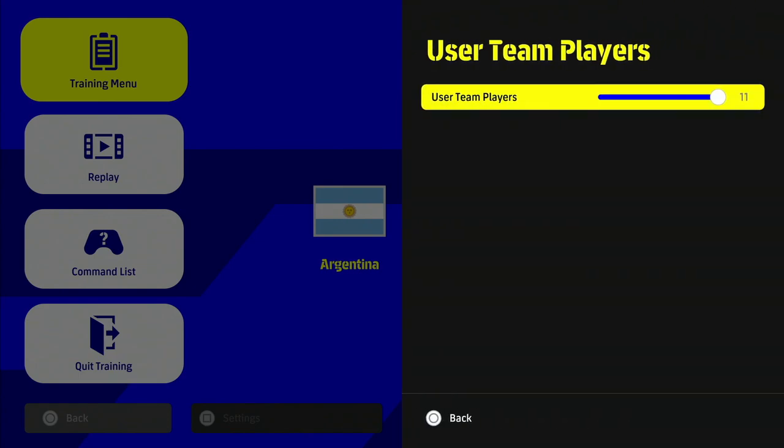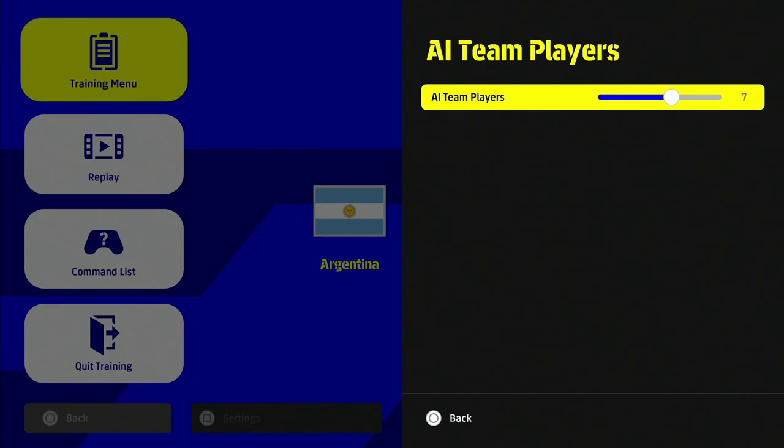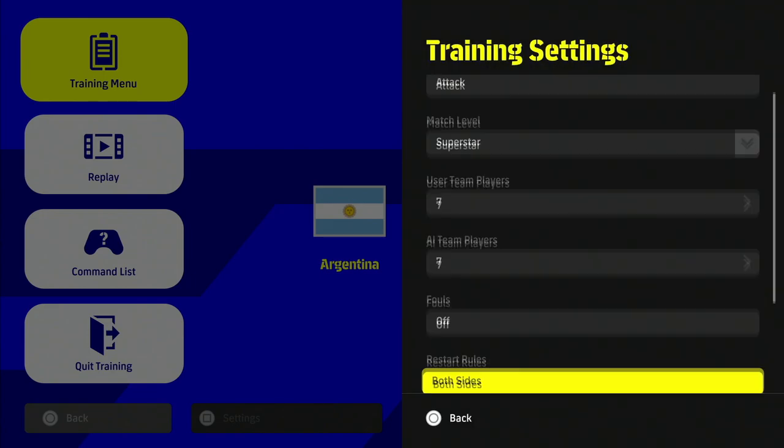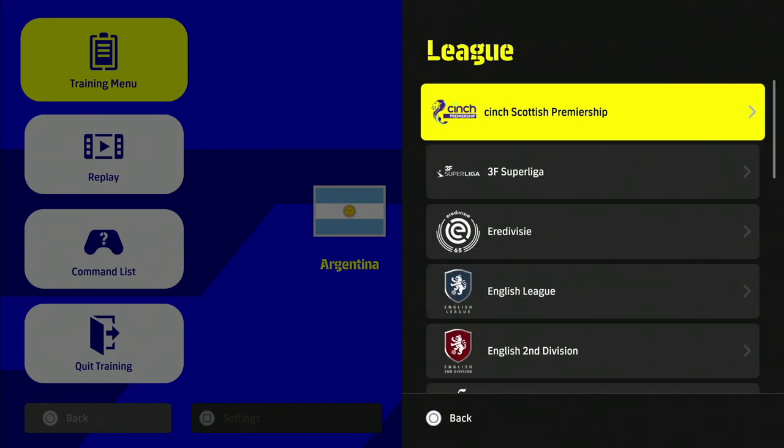You can turn it on to superstar match level difficulty against the AI. You can make it 7v7, 5v5, 10v4 — whatever you want. It's fully customizable and you can train up and play different rotations and different things.